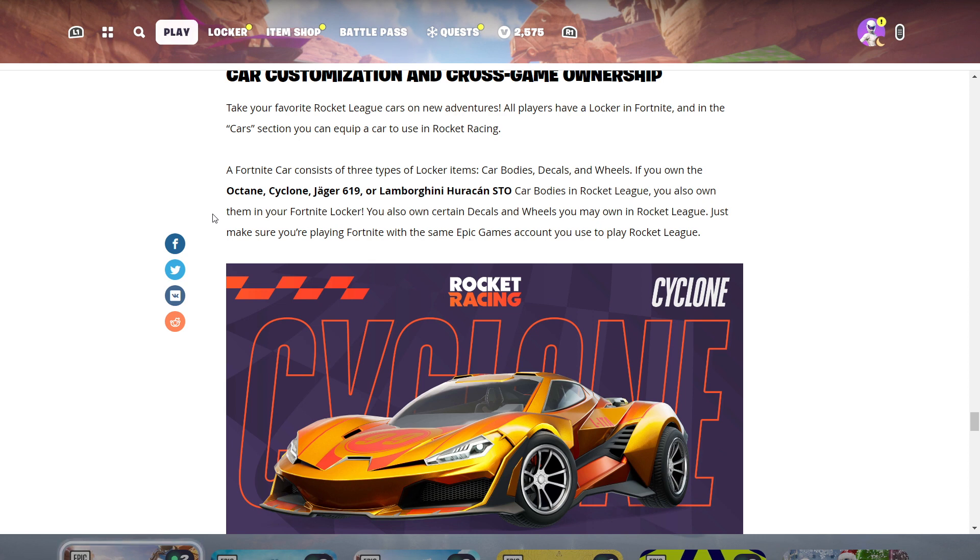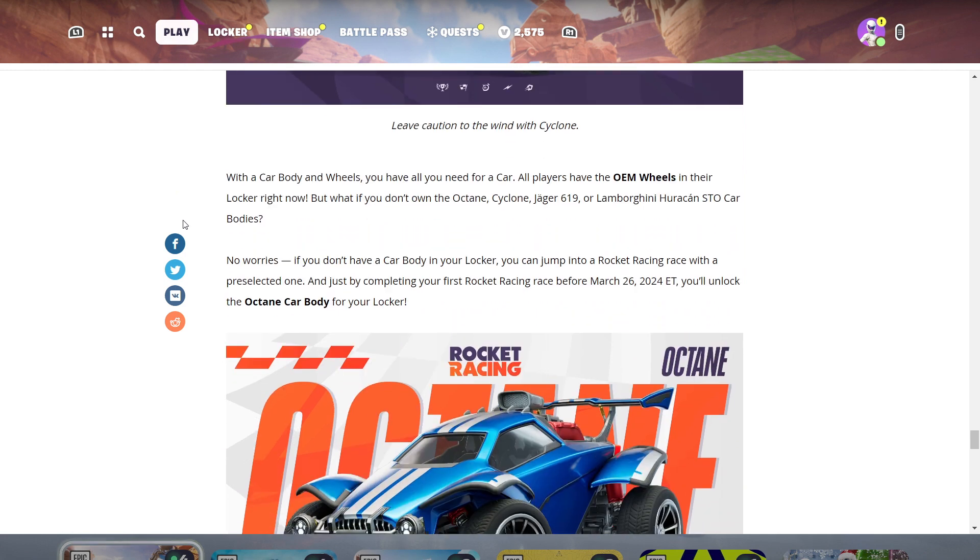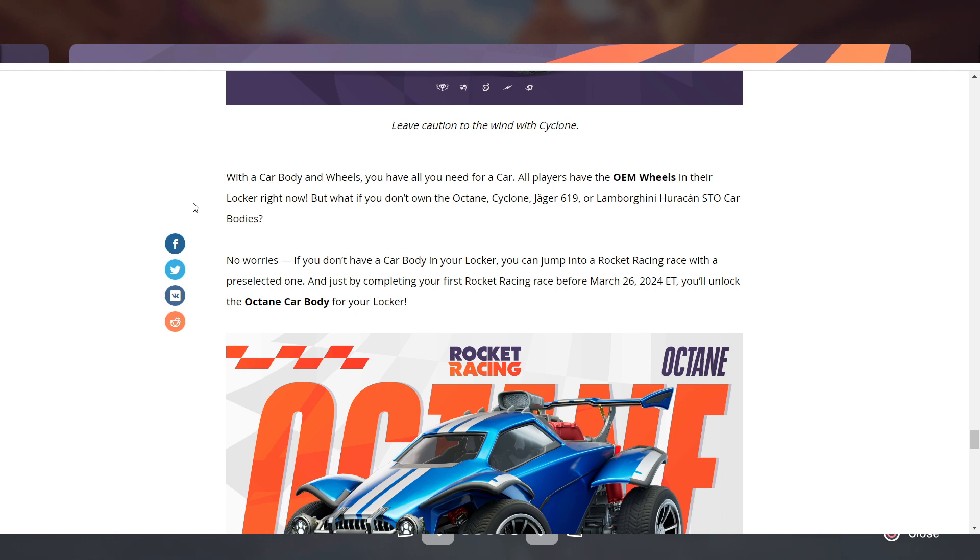Car customization and cross-game ownership: take your favorite Rocket League cars on new adventures. All players have a locker in Fortnite, and in the cars section you can equip a car for Rocket Racing. A Fortnite car consists of three locker items: car bodies, decals, and wheels. If you own the Octane, Cyclone, Jaeger 619, or Lamborghini Huracán STO car bodies in Rocket League, you also own them in your Fortnite locker, along with certain decals and wheels — just make sure you're on the same Epic Games account.